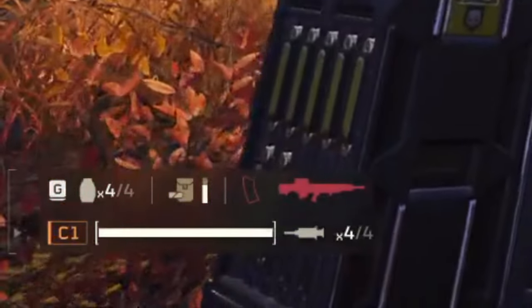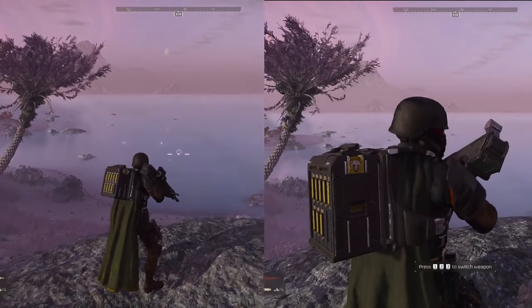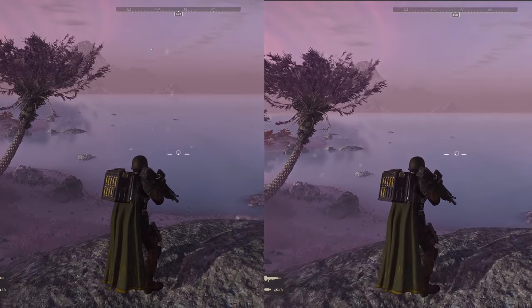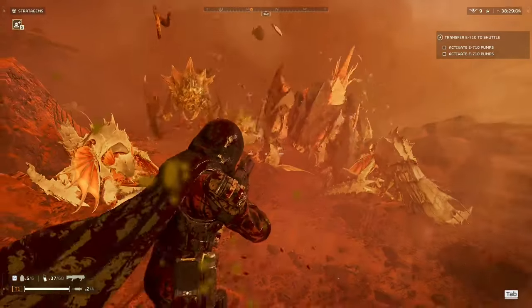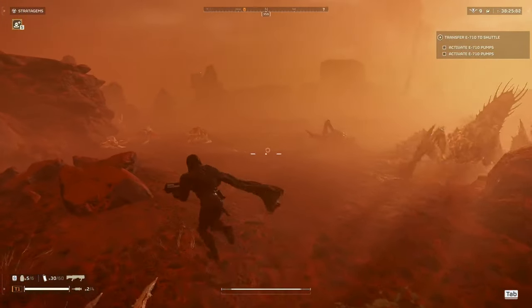When using the autocannon, it is to your advantage to be mindful of how many rounds you have left. You should always click reload before you hit zero in your mag, because if you don't, the reload animation takes significantly longer. But if you time it properly, the autocannon's reload shouldn't take any more time than any other gun's reload. Bear in mind, you are going to need to stop, even if briefly, to finish the animation.